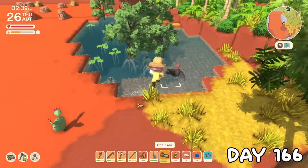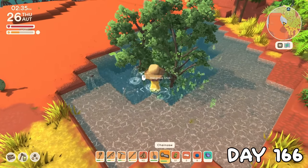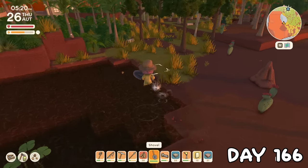It took me 166 days to notice this pond near the back of my house. This gave me the idea to turn it into a swimming pool, so I started by cutting down all the trees today. Then in the evening, I started moving the dirt, making it no more than two tiles deep at the deep end.